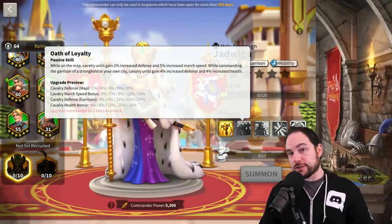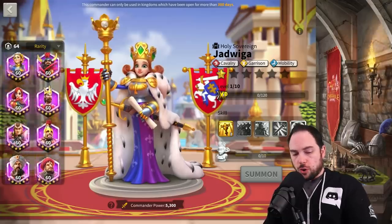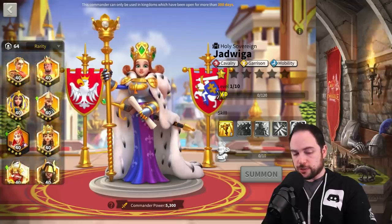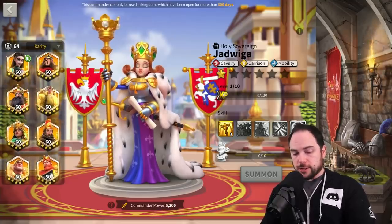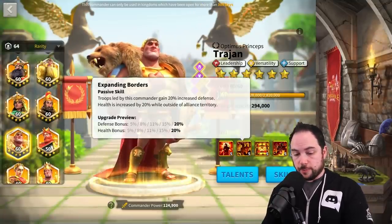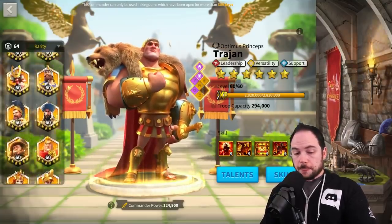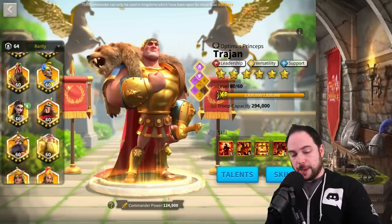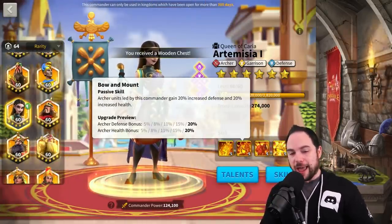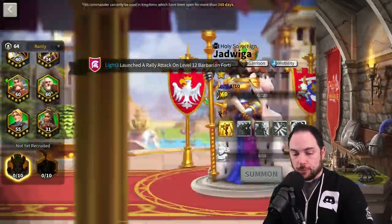20% defense and 20% health is a big deal — that is the magic number. A lot of really strong commanders give those sorts of stats. Trajan gives 20% defense and 20% health. Artemisia gives 20% defense and 20% health. That is the magic number for a very tanky commander, and it's comparable to other top commanders.